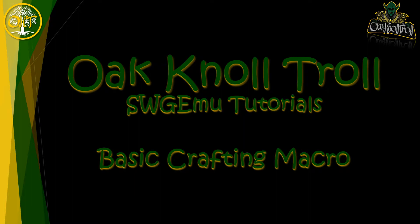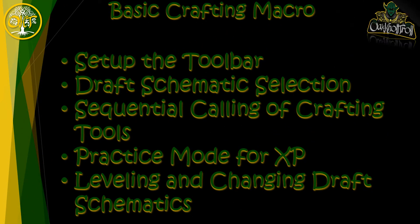You can take this macro and adjust it for any type of crafting profession — armorsmith, weaponsmith, engineer, doesn't matter. The first thing we're going to do is set up our toolbar by moving all of our crafting stations up there. Second, we'll bring up our draft schematics and figure out which thing we're going to craft. We're going to call each crafting macro separately, sequentially, in practice mode for XP — we're not actually crafting the item for our inventory, just for XP purposes. And once we level and get something bigger with higher XP, I'll go into how you change the macro with a new draft schematic.